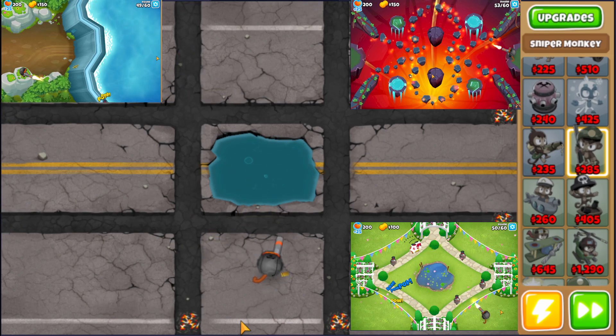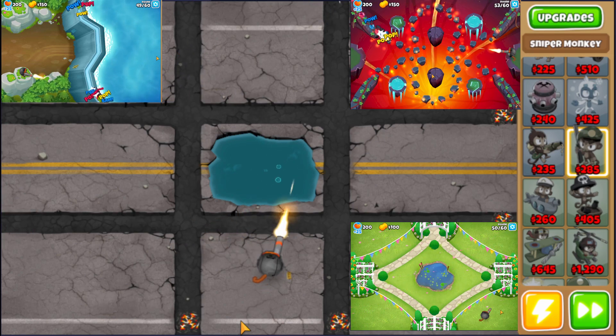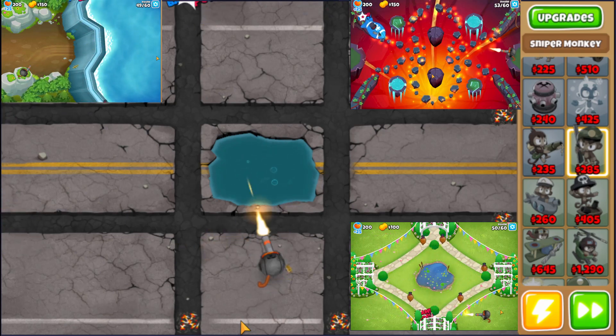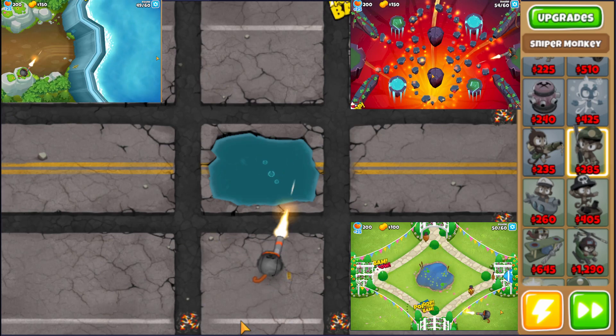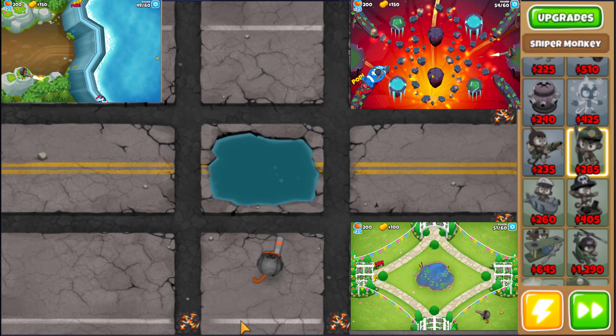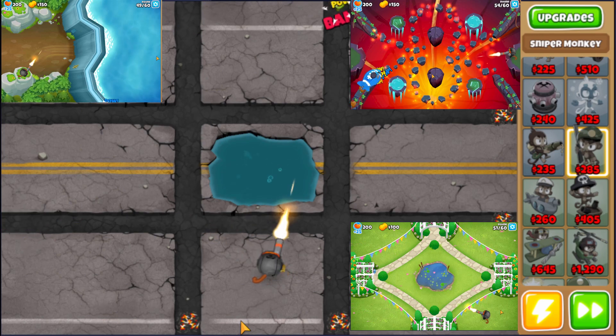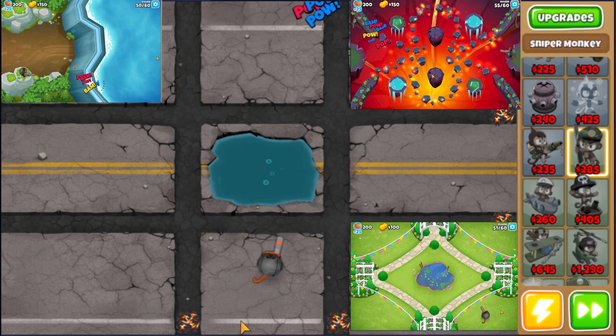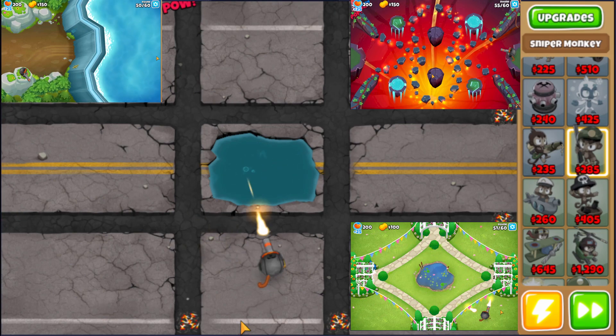It works on all hard maps with only two exceptions: Dark Castle and the Workbench. Those don't work because the bloons come in too fast — the track is too short for the sniper to handle. This track length is okay, it works, but those two maps don't work yet. Maybe there's another solution out there.